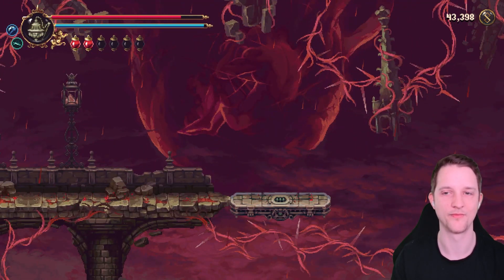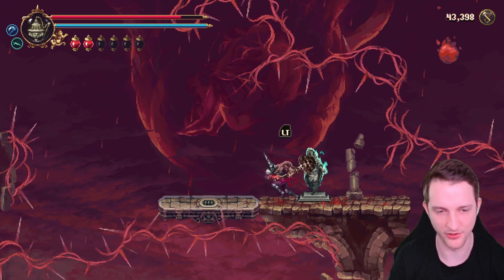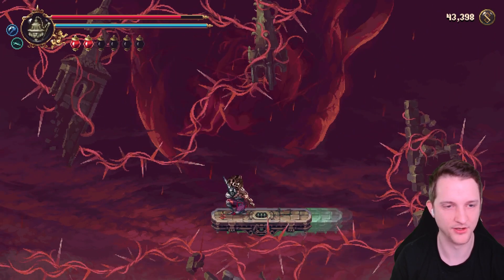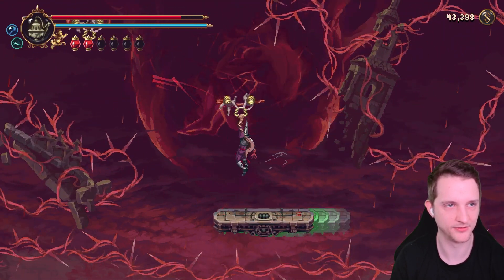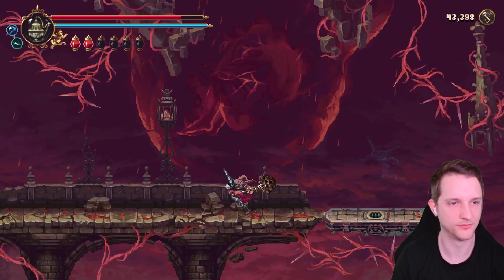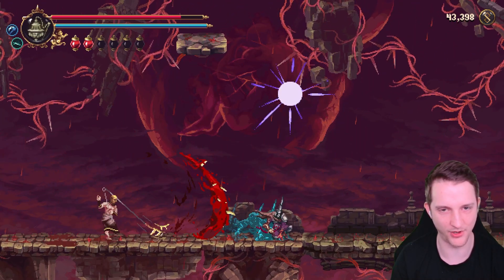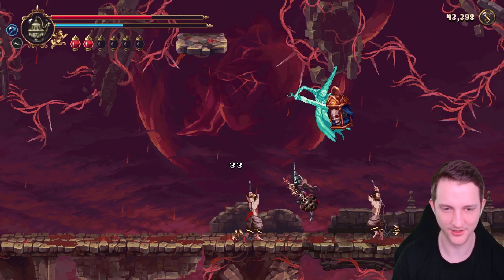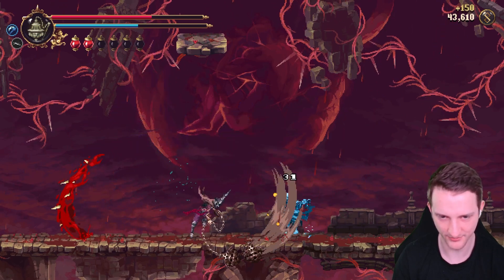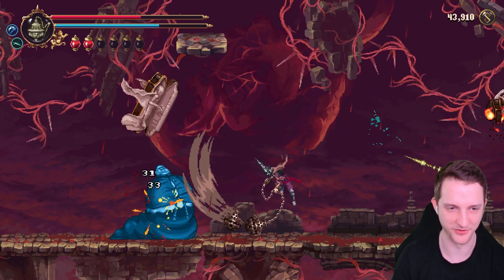What do you do? That's a platforming puzzle or jump challenge, whatever you want to call it. Let's go — we don't have time to waste, the child is waiting for us, the miracle. That wasn't too bad. Out of nowhere — it's a wave-shooting one. But we have our good old friend, the ghost man. I've jumped into the spikes there.